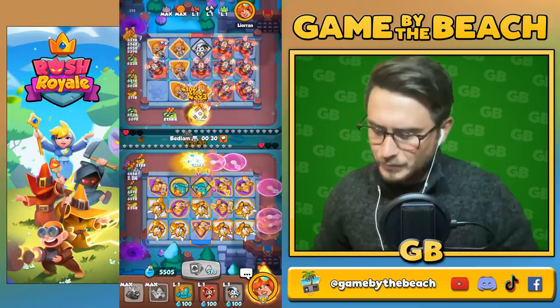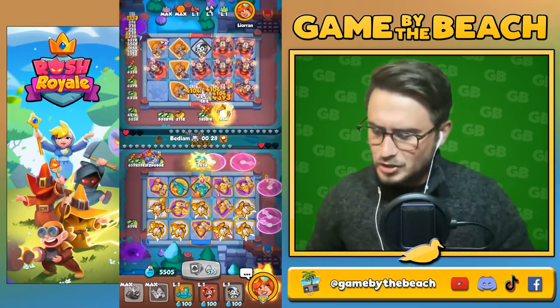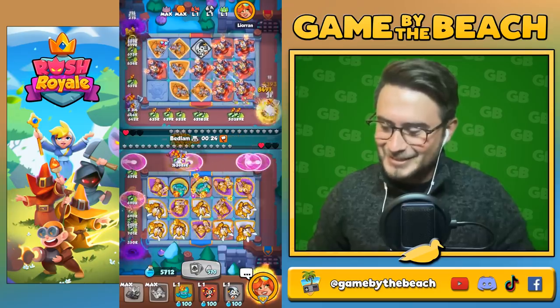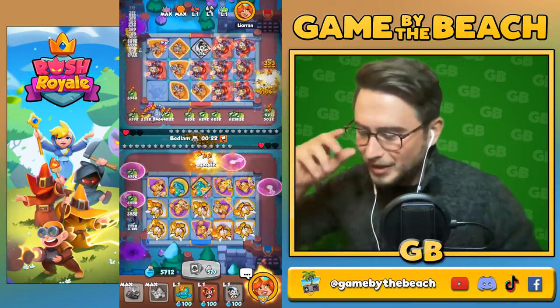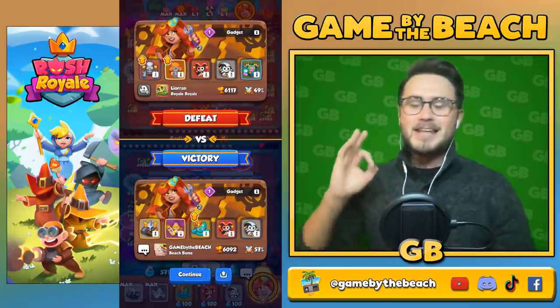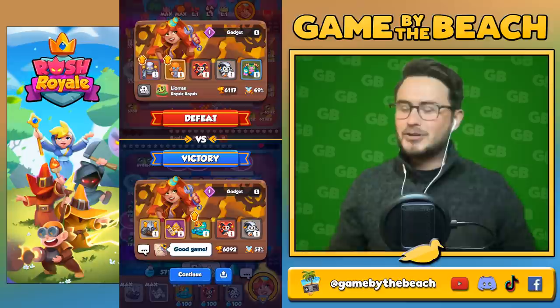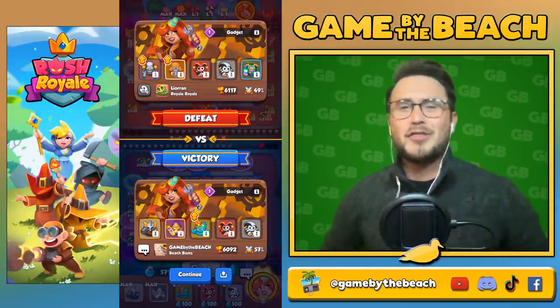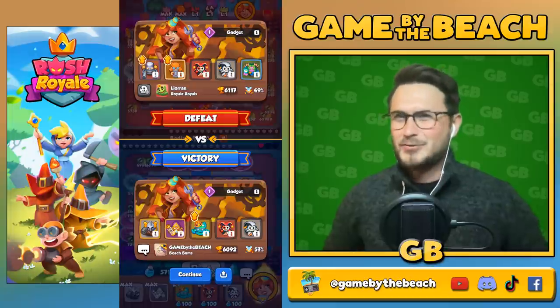We've got six stasis and seven inquisitors at a pretty high level — let's just keep trying to hold on. His bombardiers are keeping him right at the front of the portal, our stasis are trying to do as much work as they can. Under 30 seconds, he's holding on to his gadget as long as he can. One million left — he is accepting his fate. Good game, guys!